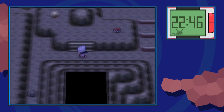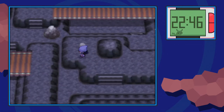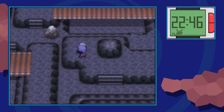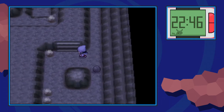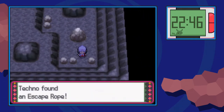On the next floor, we're going to make our way over here, pick up this obvious item right here — the Max Repel — and then at the rock that's a little less obvious, you can go ahead and find a Red Shard. There are two of every shard here in Mt. Coronet as well. So we're going to push the boulder down a couple times and pick up the Escape Rope.